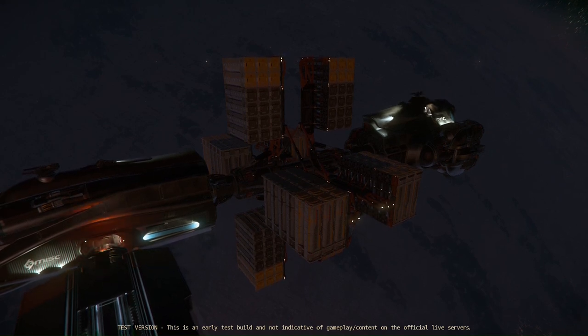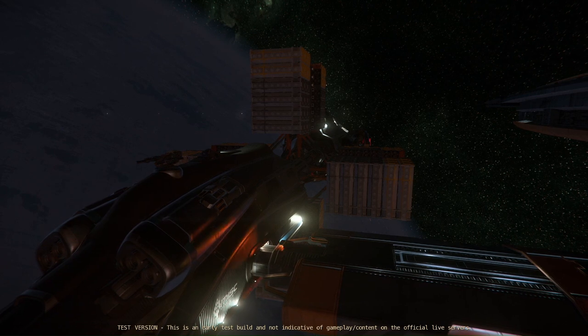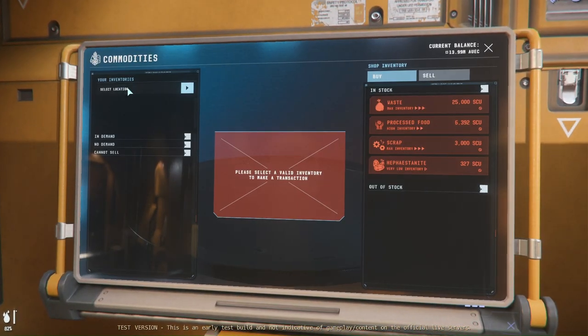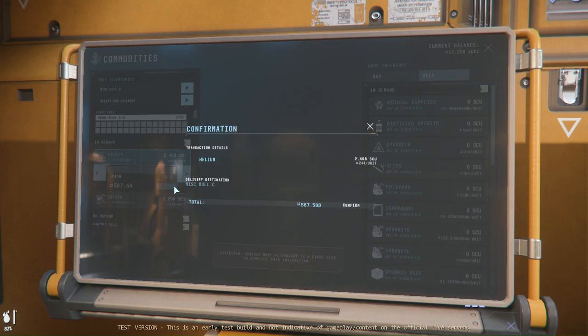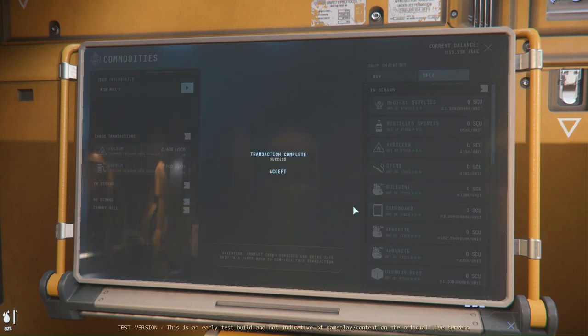Next we're going to go to Bajini Station and dock. As you can see, the docking process is really not easy, and I suppose the more experienced you get the easier it will be - but that was my very first time docking on a station with this ship and it took me a while. Now at the admin again, it's time to sell the helium and the copper. Selling everything here for a profit of about 100,000 UEC - not bad for some helium. I'm going to repeat the same process for the copper. Note the transfer has not been processed yet - we'll have to go to the cargo area.